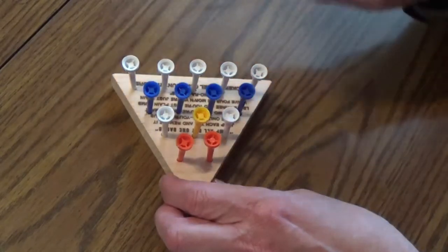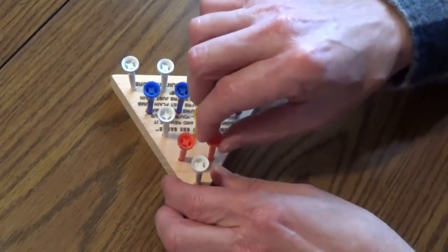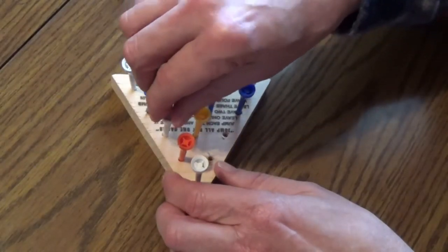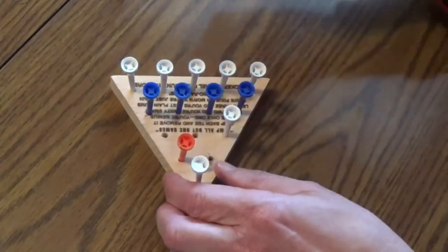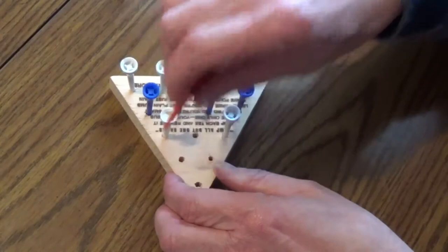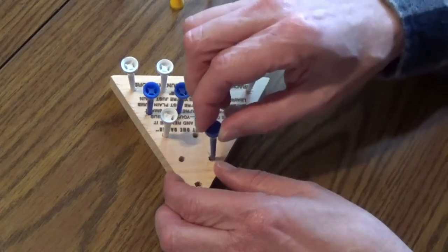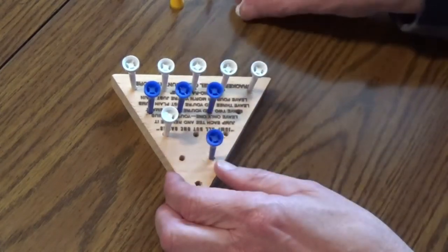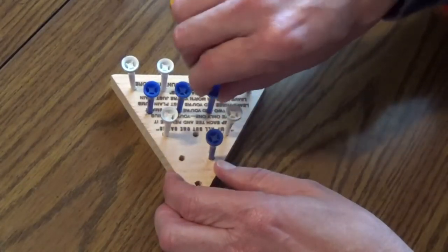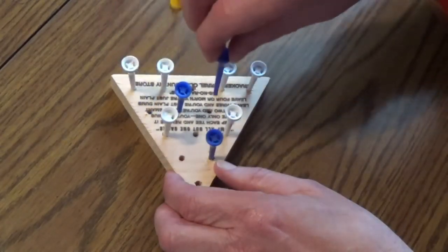Start with peg number 4 jumping forward to number 1. Then take number 6 and jump over to number 4. Number 1 then jumps back over to number 6. Number 7 jumps forward to number 2. Then number 13 jumps over to number 4. Number 10 jumps to the right over to number 8.